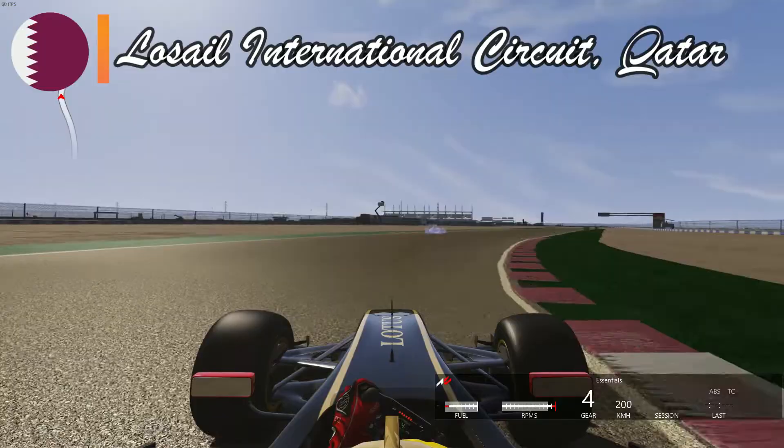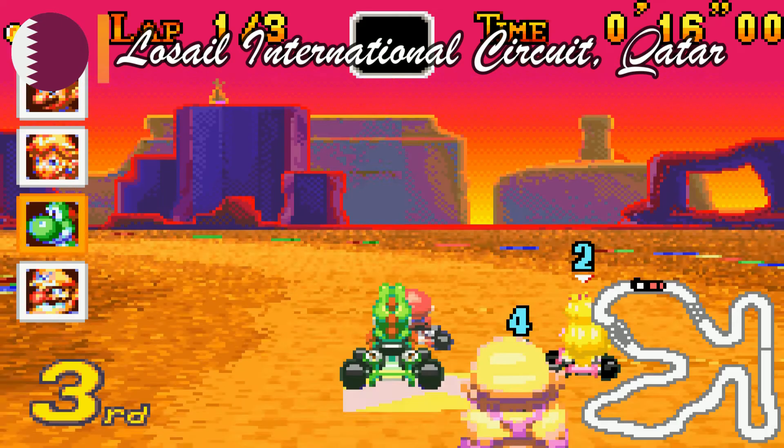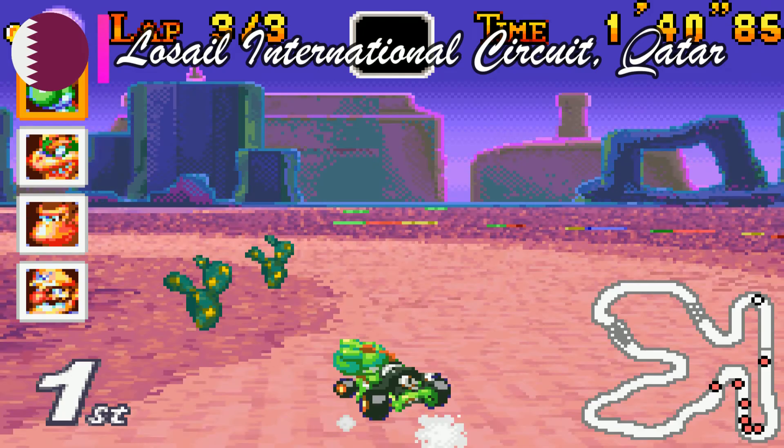Qatar is another circuit that hosted a Grand Prix and will host others in the future. Most remembered for MotoGP, the Lusail International Circuit has so many hairpins of different lengths — just like Mario Kart Super Circuit's Sunset Wilds, a desert circuit that parallels Qatar's autodrome. The circuit is similar both in shape and aesthetics, and I'm excited to see more from both in future iterations.